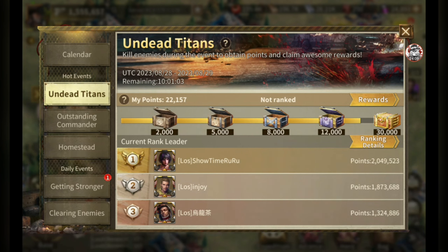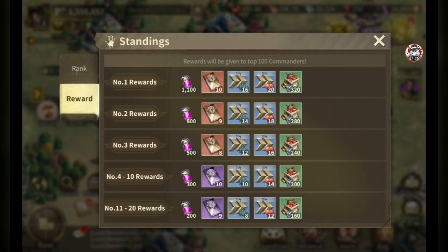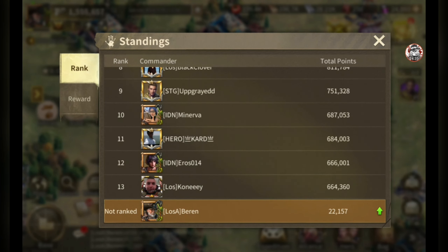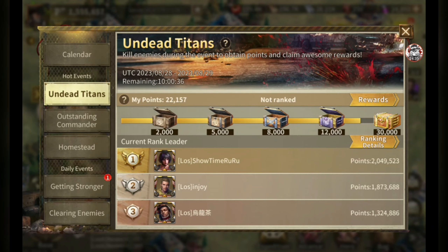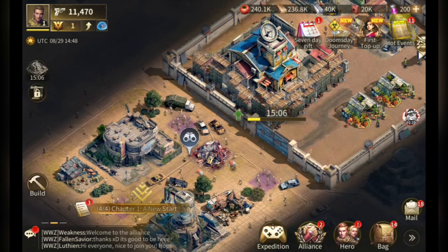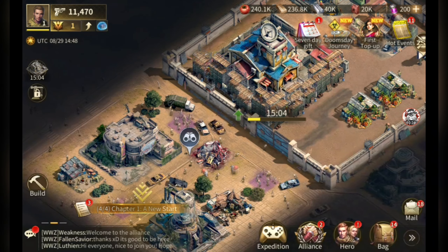I just wanted to give you the logic of how to think about attacking during the kill event. You really don't want to attack unless you're being competitive for higher rank. If you just want to clear all the chests, a handful of targeted attacks should get you there. Anyway, this is Baron the Bear — I hope this video helped. Remember, we gotta feed the bear, and I'll talk to you guys later.